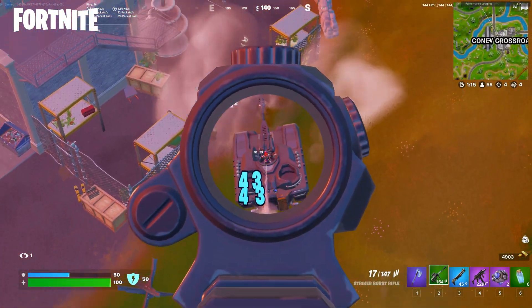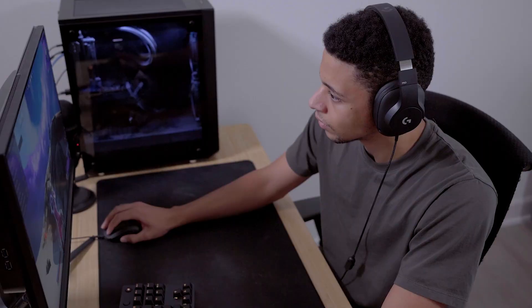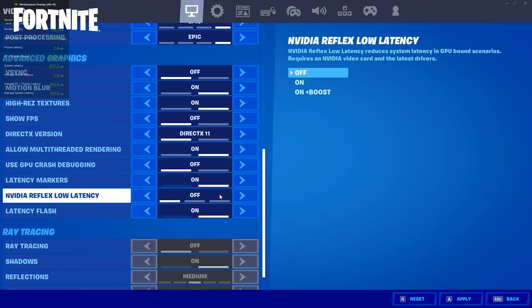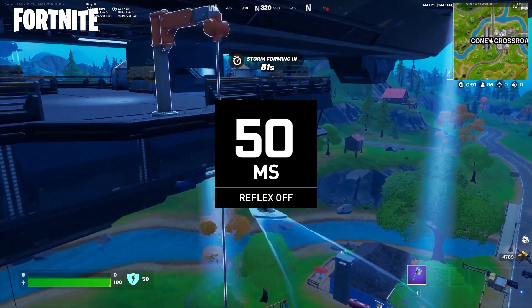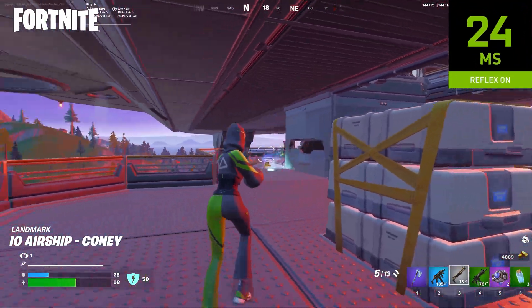When you think about it, targeting 60 frames per second, every frame is only 16.6 milliseconds long. On PC, competitive players are trying to get higher and higher frame rates — 100 frames a second, 200 frames a second. When you get to those numbers, frames happen in just a handful of milliseconds, so being able to reduce system latency by a few milliseconds is a really big impact for players.